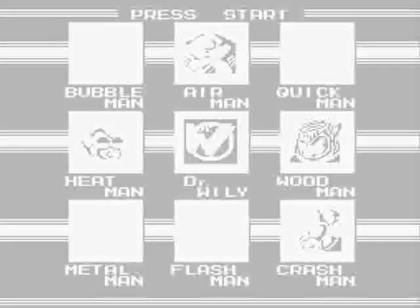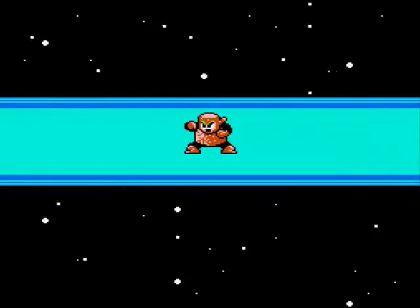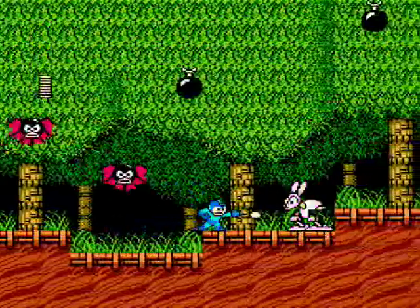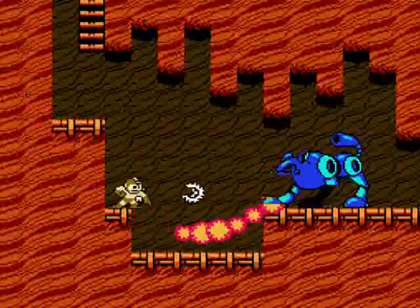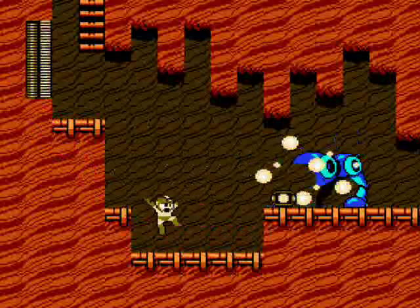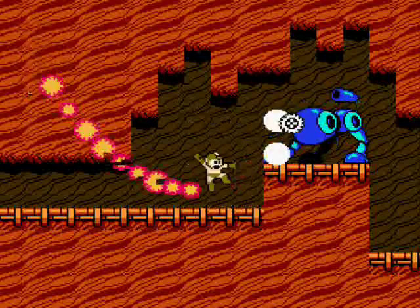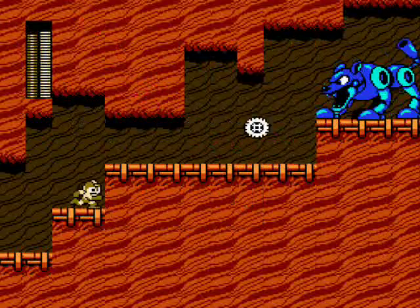Woodman is next on your hit list. Appropriately, it takes place in the woods. You'll encounter bats and purple rabbits that throw carrots. You'll head underground and run into three of these giant blue dogs consecutively. They look a lot like a blue version of your future sidekick Rush, but these guys are called Hot Dogs due to their fire-breathing ability.